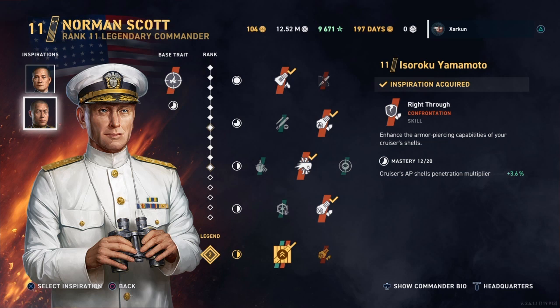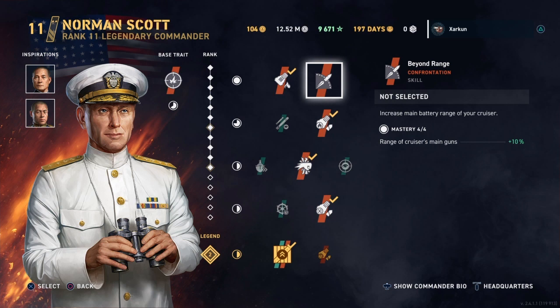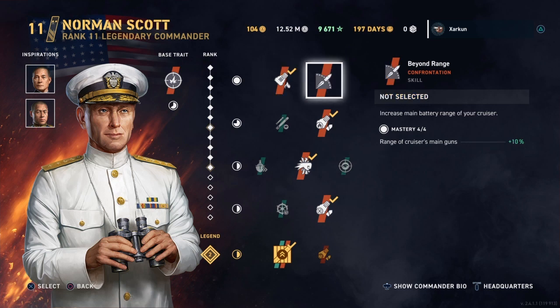I've only made one change: instead of Beyond Range, I have chosen Burn It Down XXL in order to get an additional fire chance. I feel like these light cruisers benefit more from this skill than from Beyond Range, for reasons I'll explain a little bit later in the video.